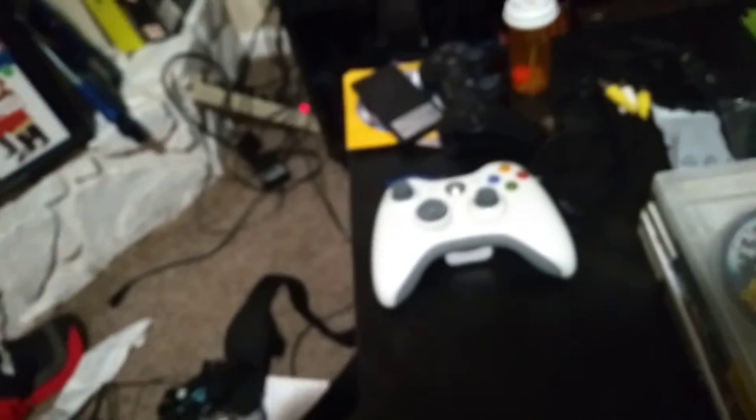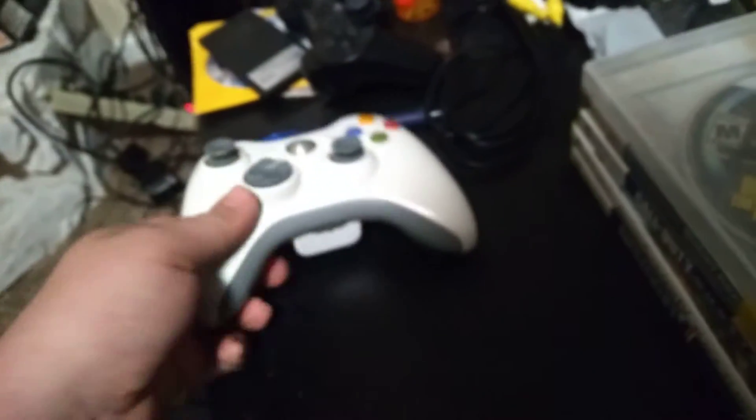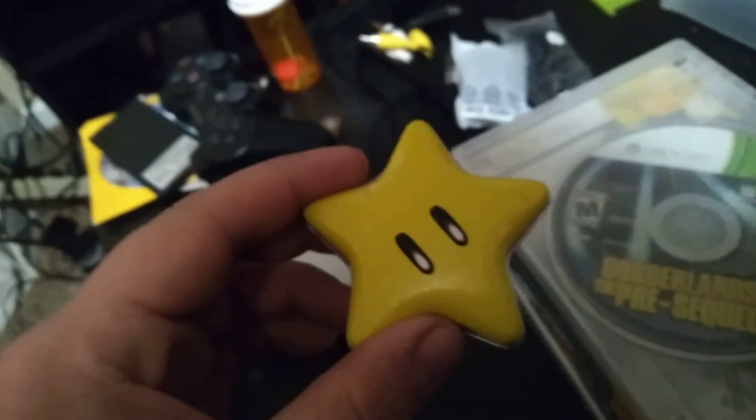I got brand new screens for like a handheld or something, some weird looking bracelet or strap things right there. I got a white Xbox 360 controller that I didn't own, some AV cords, an extra USB port thing, extra cords and stuff, and this is some type of candy.